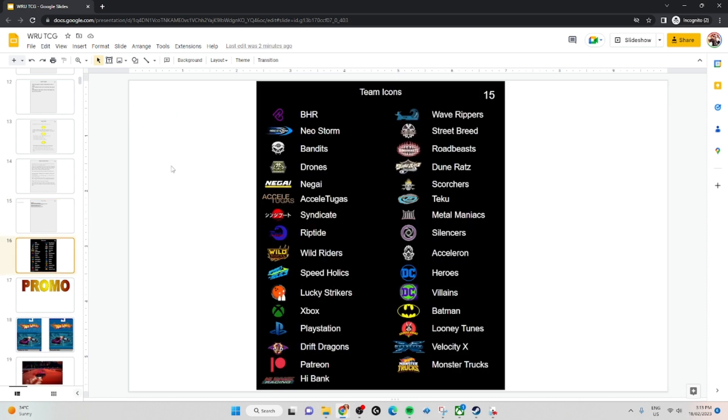We have our team icons — these are all the teams that are in the game or going to be in the game in the next two sets. Speed Hollow to Wild Riders are not available yet, nor are Silencers, Metal Maniacs, or Velocity X — but these will be coming in sets 6 and 7, same with High Bank Racing. This will help you associate your icons with your cards.